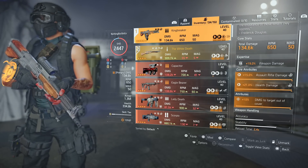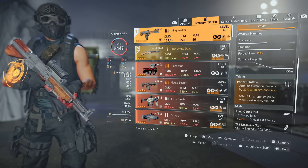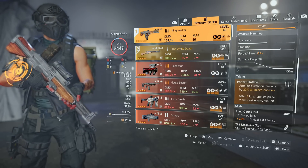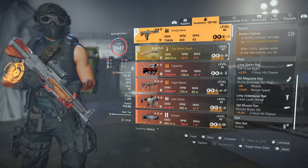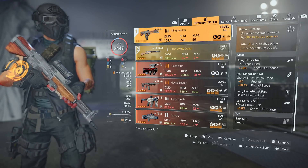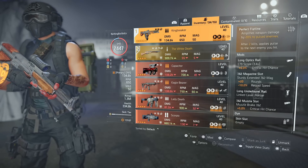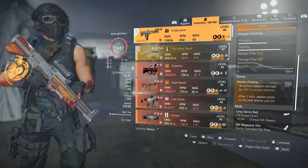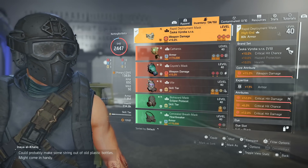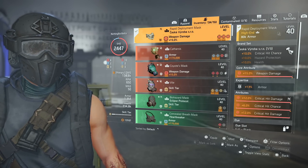We have assault rifle damage, health damage, and damage to targets out of cover - so a perfectly god-rolled one. Now this has Perfect Flatline - any talent that requires the enemy to be pulsed, because it amplifies weapon damage by 20% to pulsed enemies. After two kills it applies pulse to the next enemy you hit. For the scope we're running a 5% crit chance mod, magazine size of 20 rounds, that link laser pointer, and for the muzzle 5% critical hit chance - so we're getting 10% extra critical chance just on the weapon itself. For the mask I am running the Chest Cup mask, which gives me 10% critical hit chance, 15% weapon damage, and 13% armor.